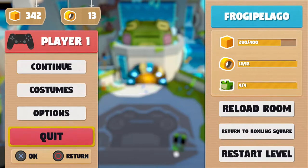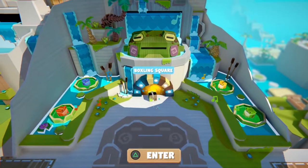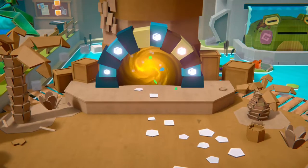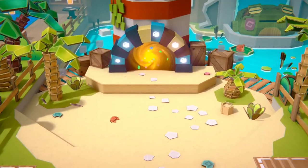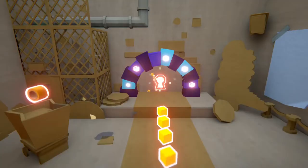You control a cardboard box character in Pile Up. This box can run, jump, dash, and carry all sorts of box objects throughout the four different levels. The gameplay is simple and easy to learn, and there is no punishment for failure. Each world is separated into room-sized sections that have you collecting little golden boxes and rings, as well as solving puzzles to help other characters in the game.